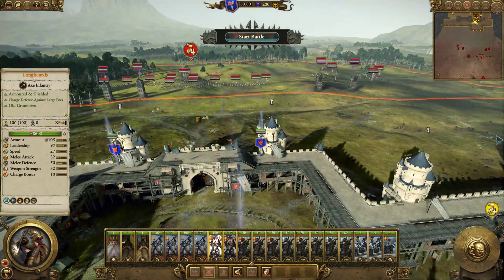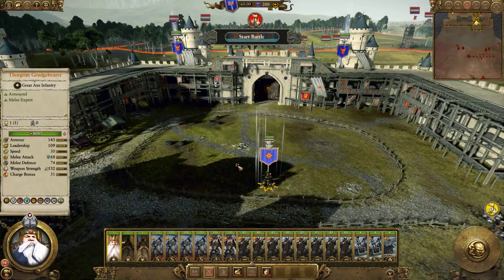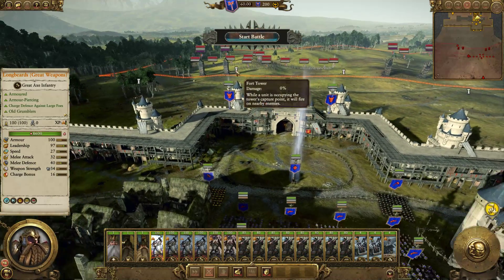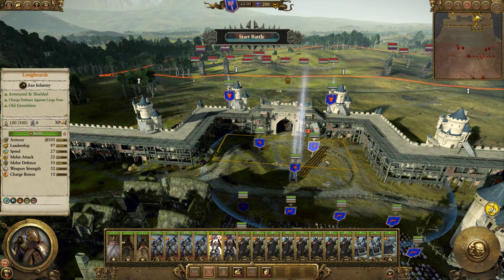What we want is for them to come through the gate, ideally, and then essentially get bogged down as much as possible. But they've still got some infantry, just not that much. Maybe having these guys stand here like this could work.